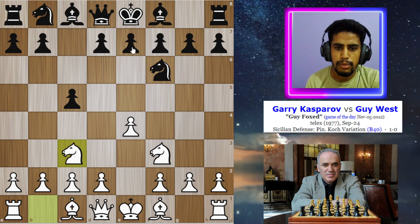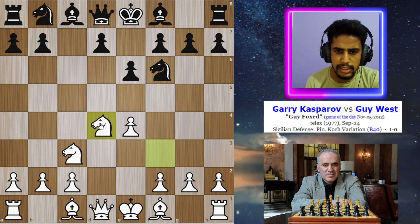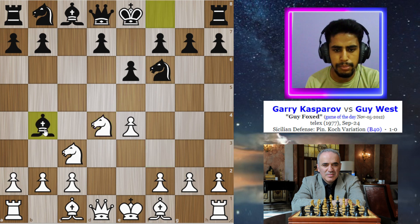After this move, his opponent plays e6. Now Kasparov strikes in the center with the move d4, pawn takes pawn, knight takes pawn, and now his opponent plays bishop to b4.